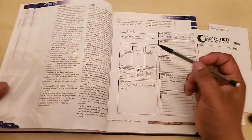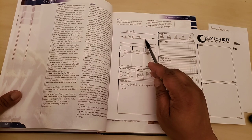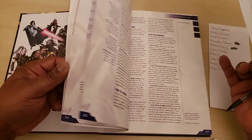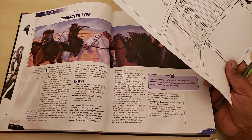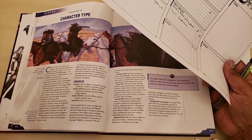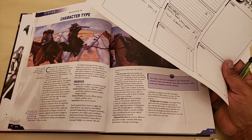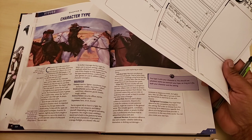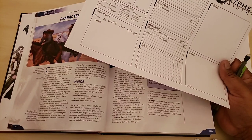The next part is the noun — the type — which is basically character class in Cypher System. There are four types: Warrior, Adept, Explorer, and Speaker. The Warrior is the fighter type; Explorer is a ranged rogue or ranger type; Adept is the spellcaster type; and Speaker is the charismatic face type.